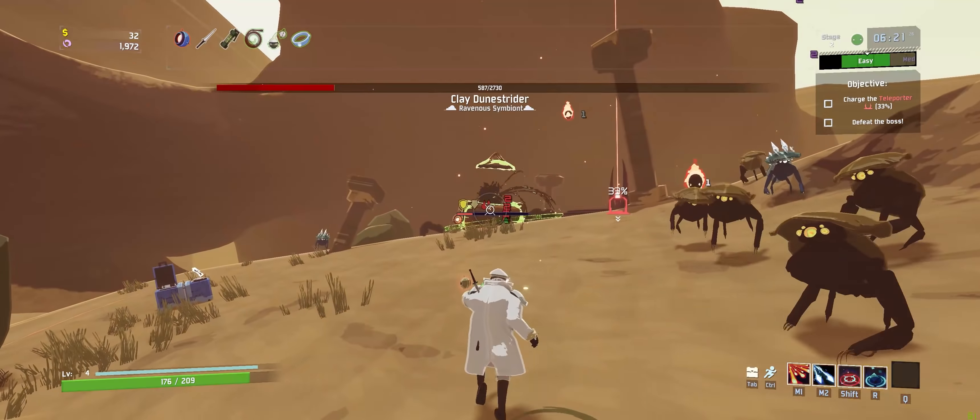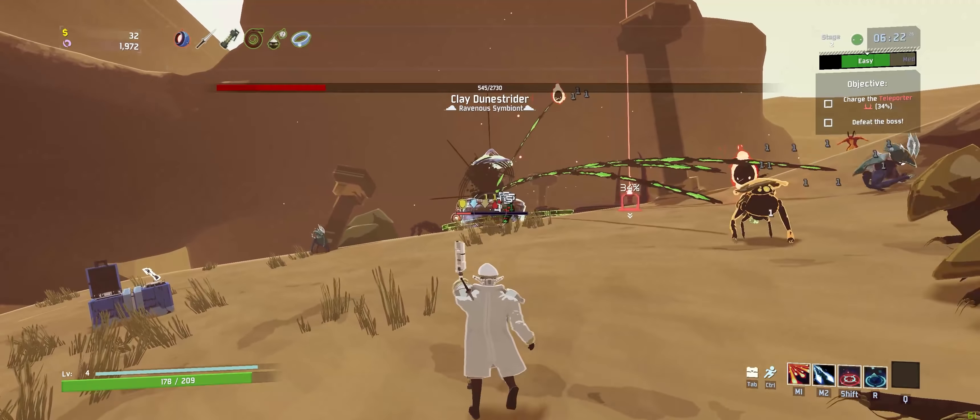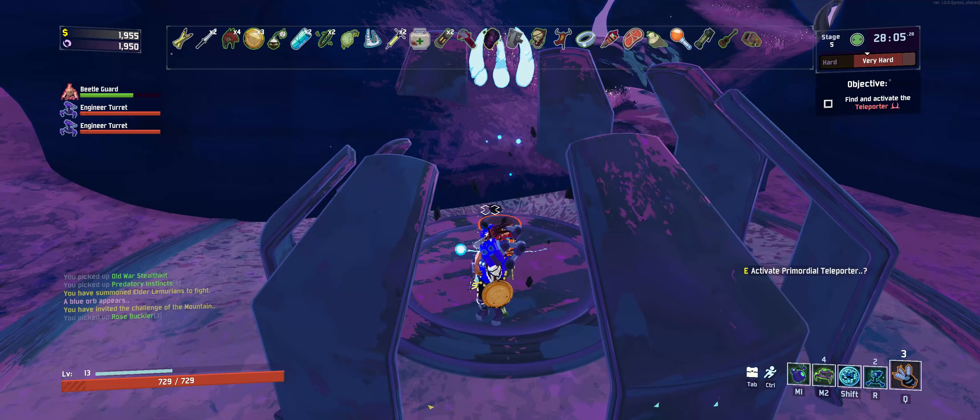It looks quite different to the teleporters that are already in the game. Instead of the red wispy light around it, it's going to have a white and blue wispy light around it, so you'll be able to see it from across the map, which is nice. And it has these big stone teeth that come up all around it as well — it's pretty cool looking.